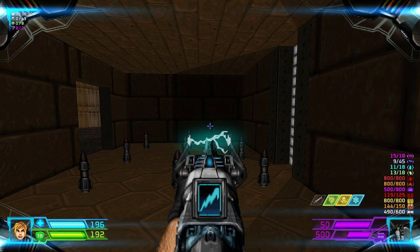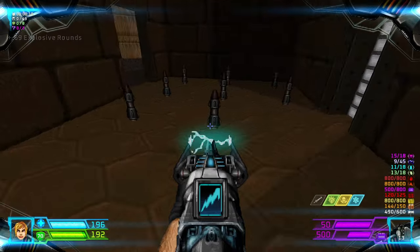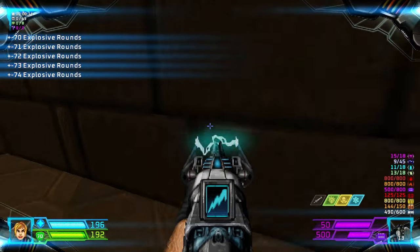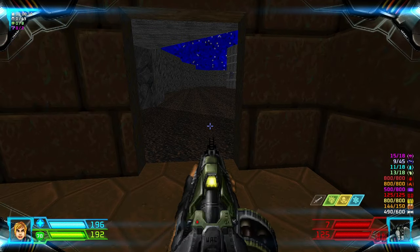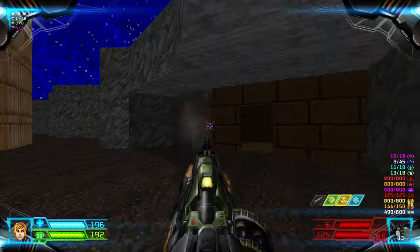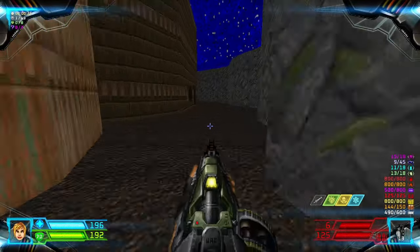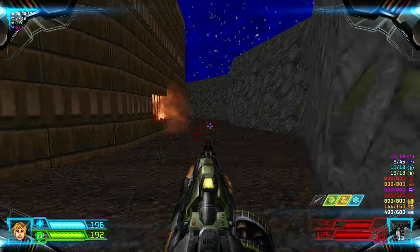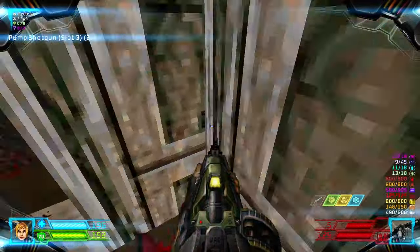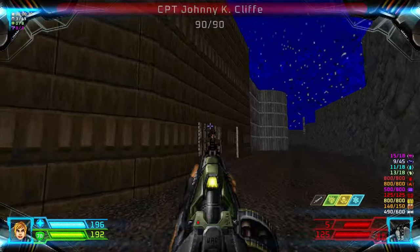MAP-8 Rocket. Right off the bat we have some rockets, and we could use only a few to kill this chain gunner, and then there are some shotgunners in that room, and then more shotgunners in that room.